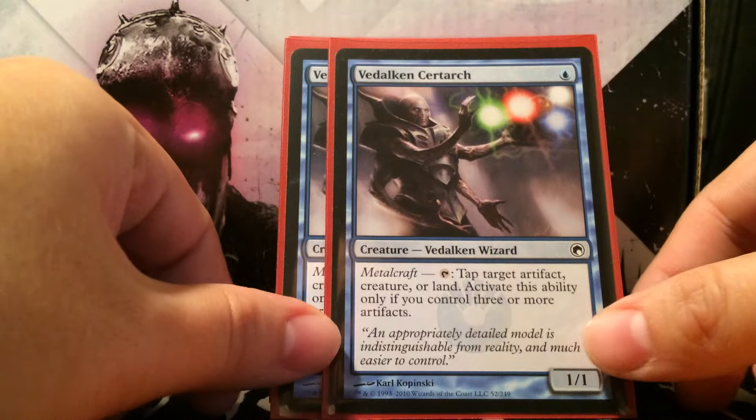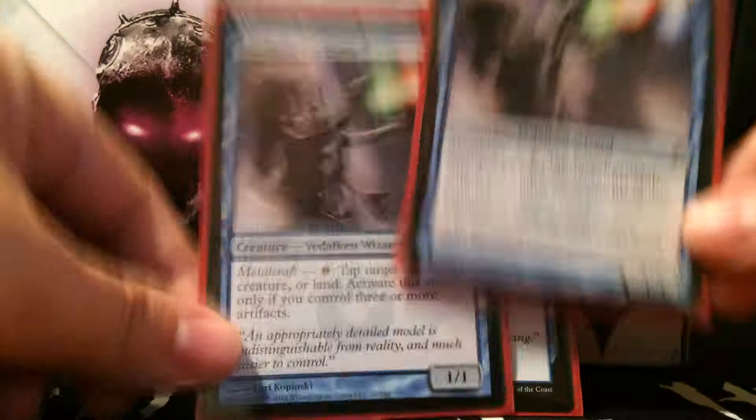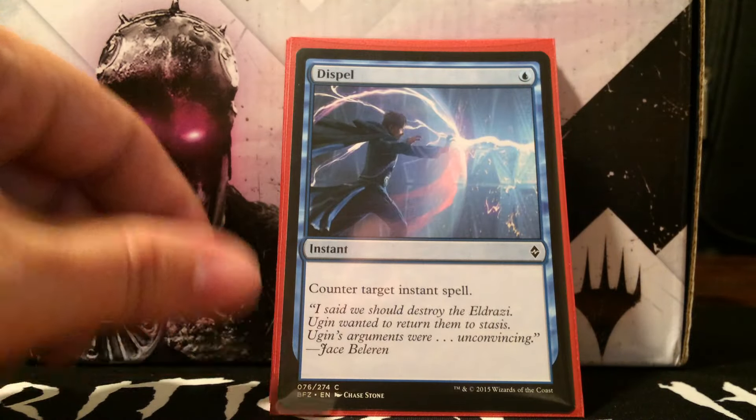Next is Balduvian Shaman — I actually saw this in a deck on YouTube and decided to put it in because I think it's good against the affinity matchup. You can keep tapping down Atog, which can be very important, and also tap down their lands. I know Gorilla Shaman can just wreck their artifact lands quickly, but I like tapping things down. You could also run one or two of these against blue-black control matchups where Angler and Delver are their only threats.